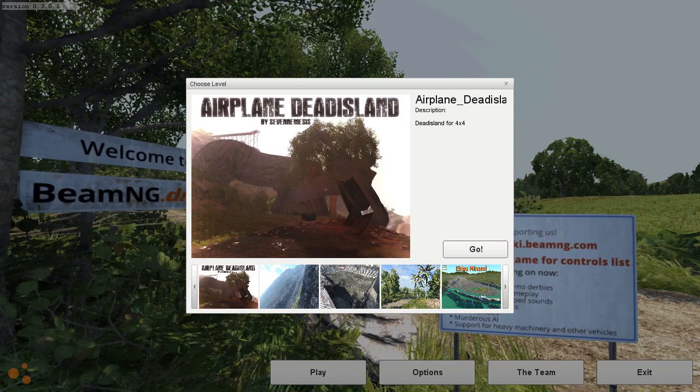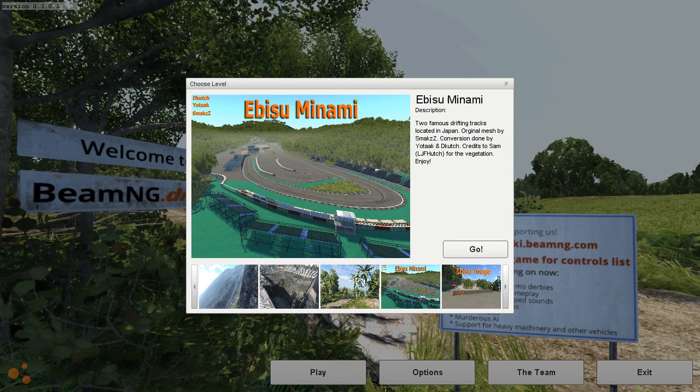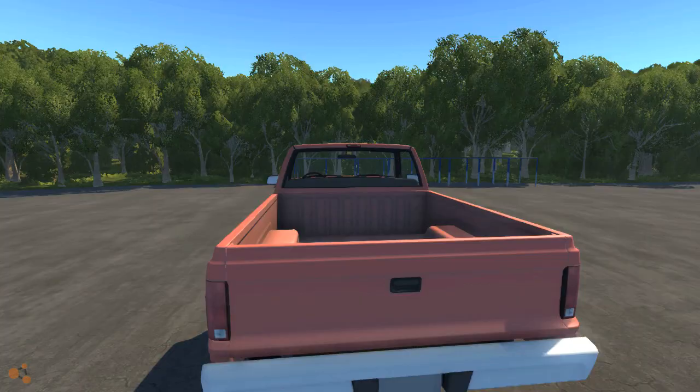We got a new map as usual. This one's a race track though, so I also have kind of like a companion track to it. They're both made by the same people — it's Yotak and Dekuch, I guess. I don't know how to pronounce their names. It's made by those two. It's a real track in Japan. The original mesh is by that guy, conversion by those two, and I think it's a port from R Factor.